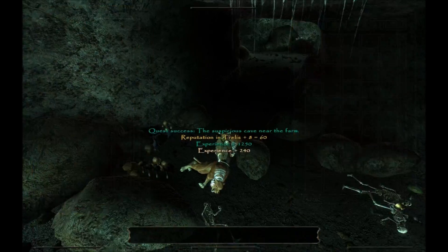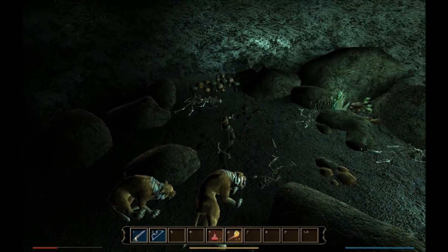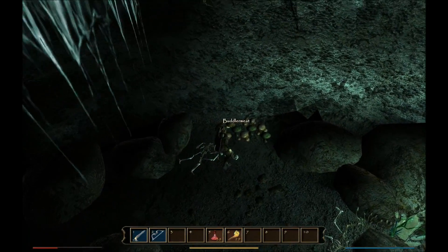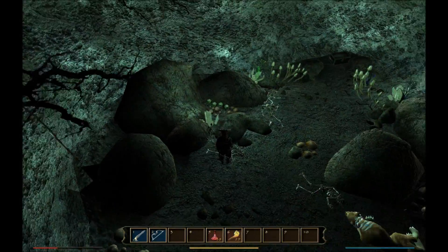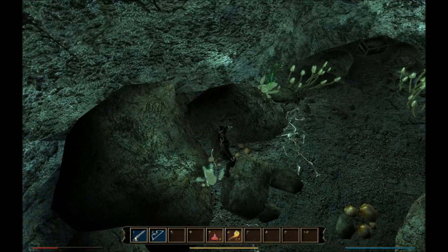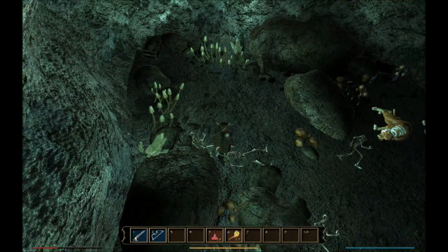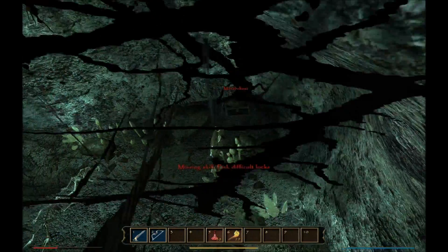There we go. More reputation with Trellis - we want that, that's good stuff. Healing potions, always good. Gold goblet. Fire nettle, more morning dew. A lockpick, a ring, a lockpick, a stone nettle. I wonder what ring that was. Two magic roots and another fire nettle.